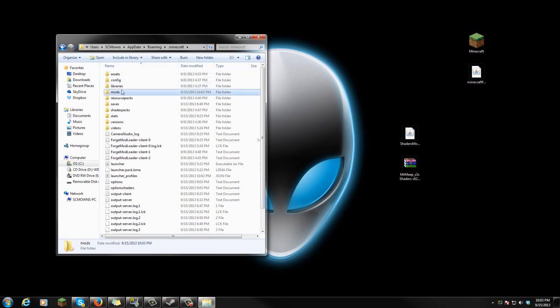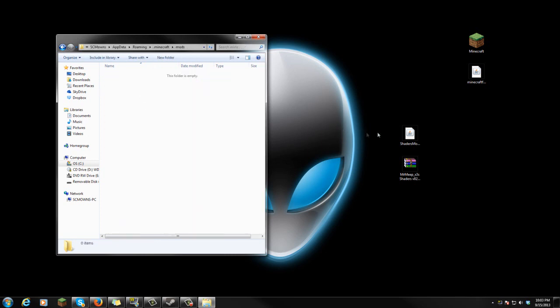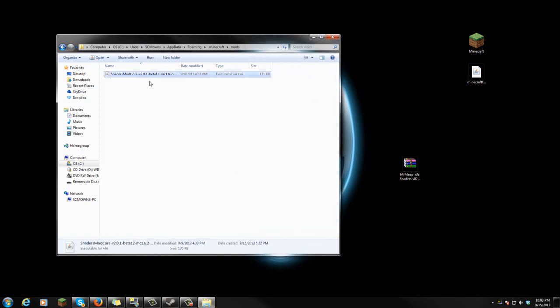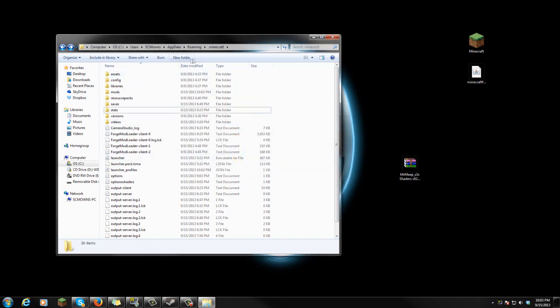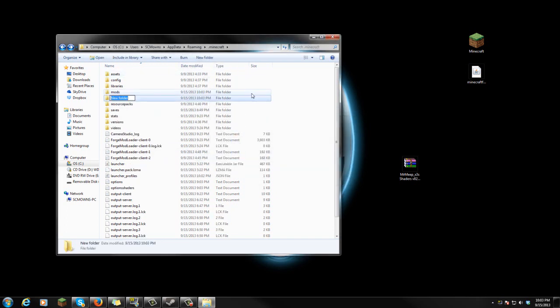Now that you have made the mods folder, open it up. Simply drag over the shader mod core right into that mods folder. It says shader mod core version 2.0.1, and that is it — that's available for the mods folder. Now let's go ahead and install the shader pack. Backspace once to return to the .minecraft folder, and make yourself a new folder called shader packs. Make sure you spell everything correctly.